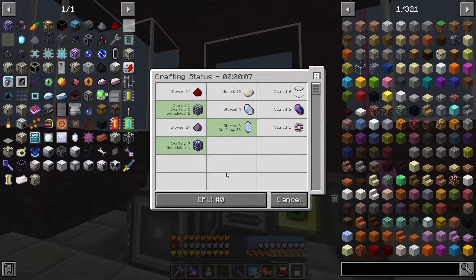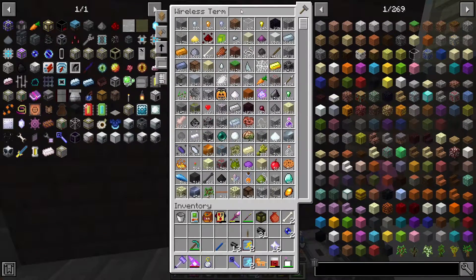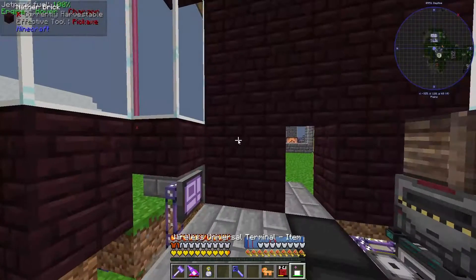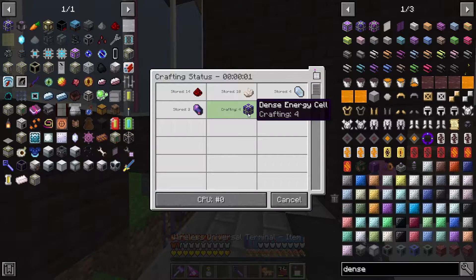Is that the last bit we're waiting on? As these are getting put back in the system, these are getting made, which allows these to get made. Bingo bango. The reason I didn't think power was an issue to begin with is because we had the flux points set up. So glad that I did that — this little backpack is a genius. We should have done backpacks a long time ago. Let's search for our dense energy cells. We should have four in here.